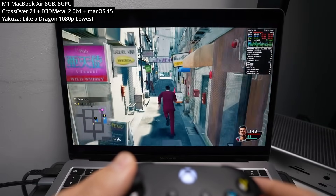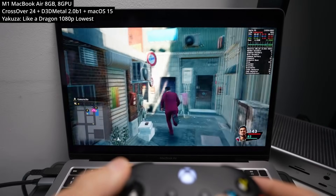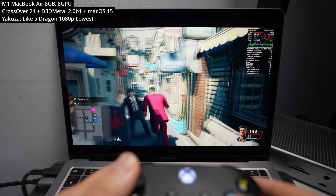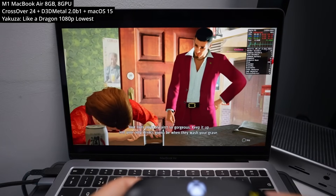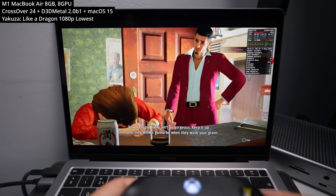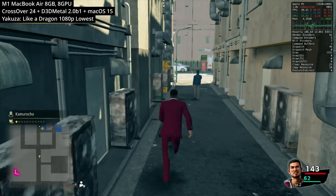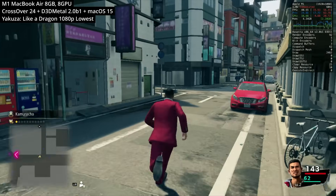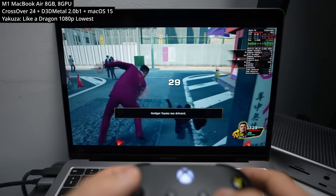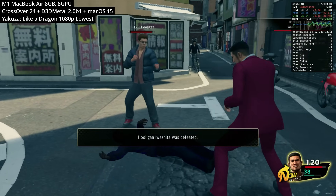Next we're looking at Yakuza: Like a Dragon. This game also requires AVX, and if you want to play this on your Mac then you need to use an AVX patcher or a hex editor — I'll leave a link to this tutorial in the description. I'm running this at 1080p on lower settings. The cutscenes don't look great at this graphical level, but overall it's a very playable game running around 30 to 50 FPS. You'll get stutters, but they seem to clear up once you perform a specific animation or attack for the second time.